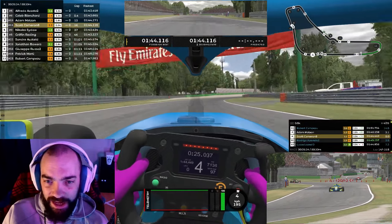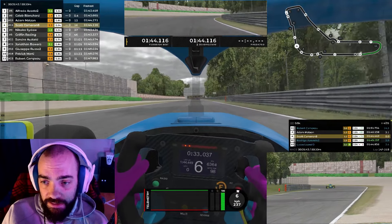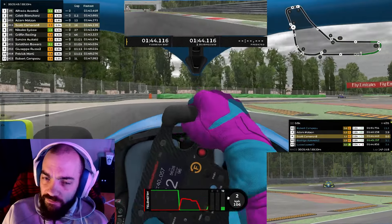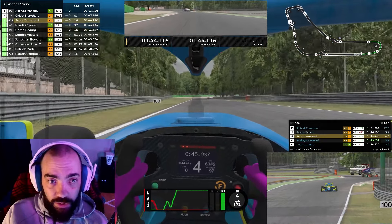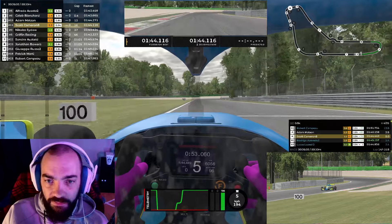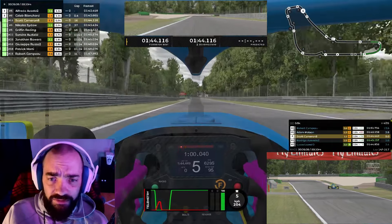Last lap was a 1:44.4, so we're pretty consistent still. Mattson's just ahead of us. Now, what happened — how are we in fourth? Because we were in sixth. The two guys actually came into each other. I don't know if it was first that went off or both of them. So we're up into fourth, which is pretty respectable for my first real race trying here. We've got a guy who seems to have a bad connection.